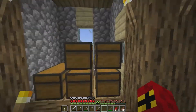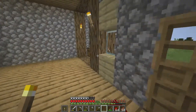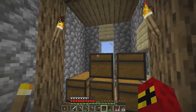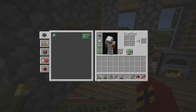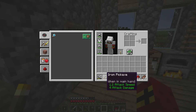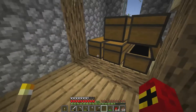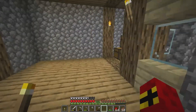Before we jump into that, I want to talk about how fishing works in this game, so you can understand why we build AFK fish farms. One thing I've completely neglected up to this point is enchantments. You can enchant your tools — for example, sharpness on the sword does more damage, efficiency on the pickaxe mines faster, and fortune increases drop rates. All tools can also get unbreaking so they last longer.